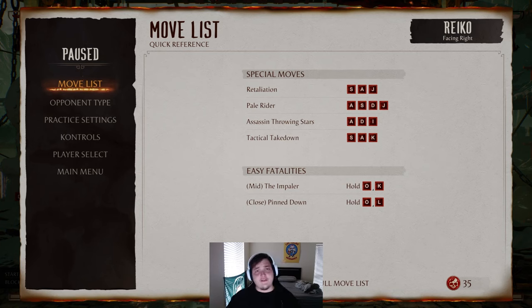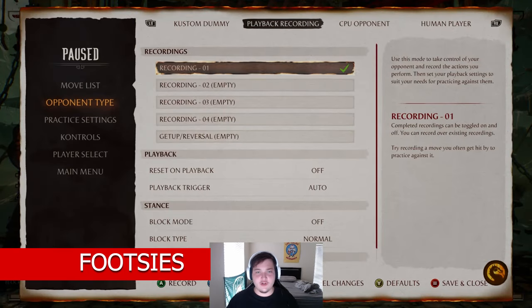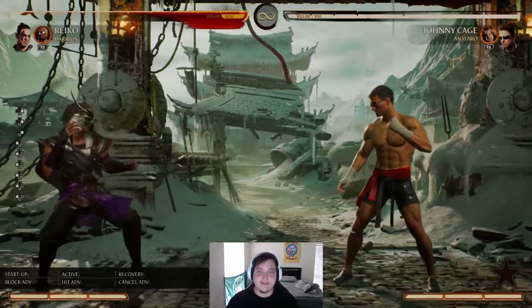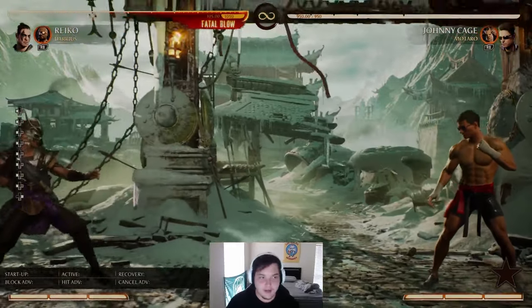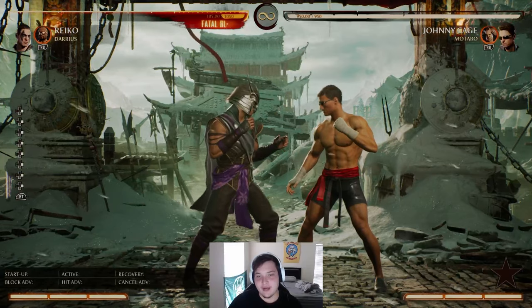There are a lot of characters in this game who are less suited for close range and want to be in a mid-range aspect — far away from the opponent, using long-range attacks and poking them out. From these ranges, what you're going to want to do is learn how to wave dash. This is my normal dash — it's pretty slow, pretty clunky. But if I block, you can see I can cancel the block animation.